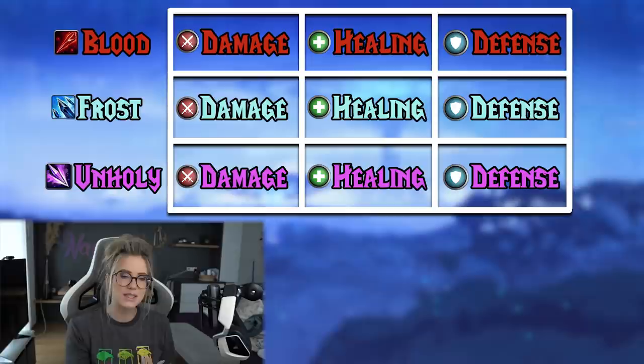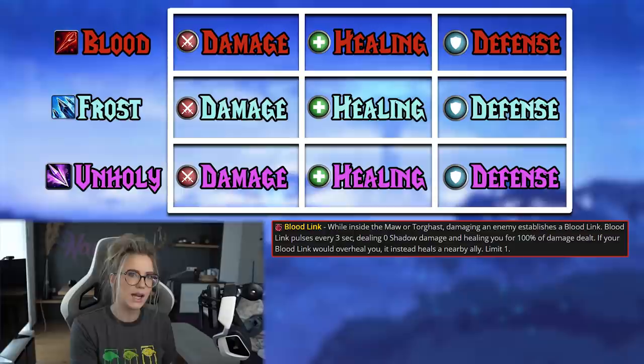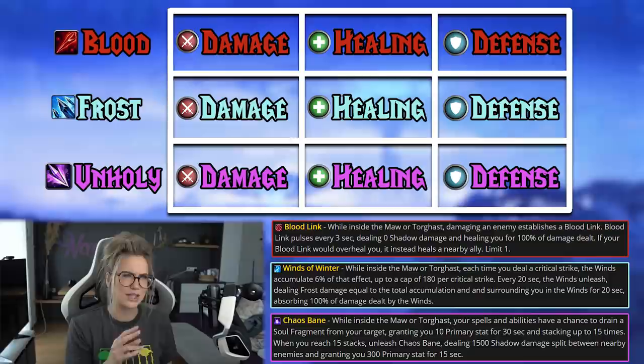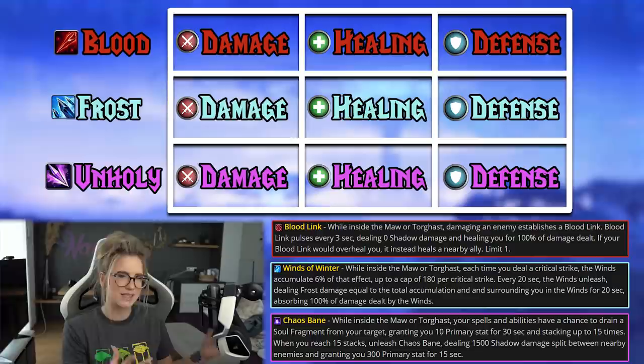There are additional bonuses to these Shards if you have all three of a type equipped. So if you have all three Blood Shards, all three Frost, or all three Unholy, you will unlock an additional set bonus that is only accessible in the Raid, in Torghast, and in the Maw as well. So this won't work in PvP or M+. There will be a detailed guide about this in the description below, with details about how the bonuses actually work and what exactly all of these unique effects do.